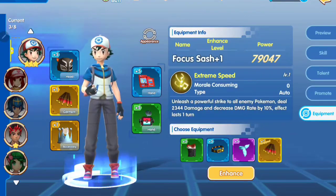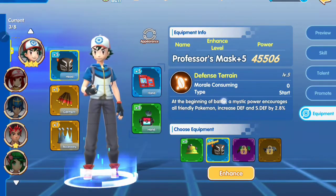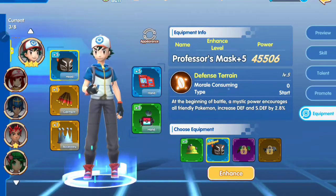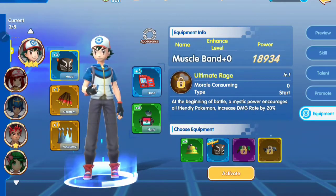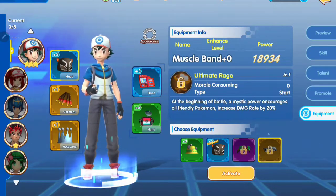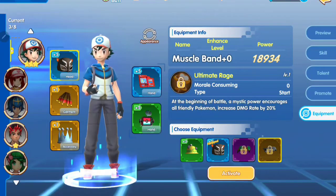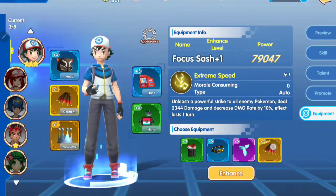Now we are moving to the equipment skill set. Equipment is also important to give you new skills or passive skills for your Pokemon team. Every equipment will give you either an active skill or a passive skill. For the head accessories, I suggest you get the Muscle Band, because it will grant an ultimate effect that increases Pokemon damage rate by 20% — a very big increase. If your Pokemon team only does 10 million damage, it will increase by 2 million.